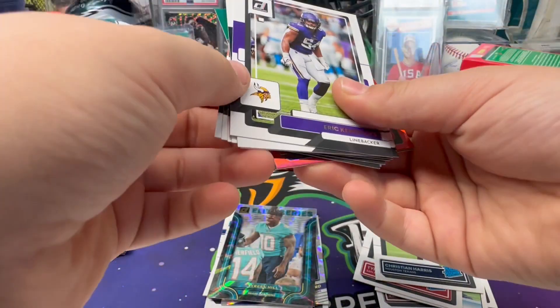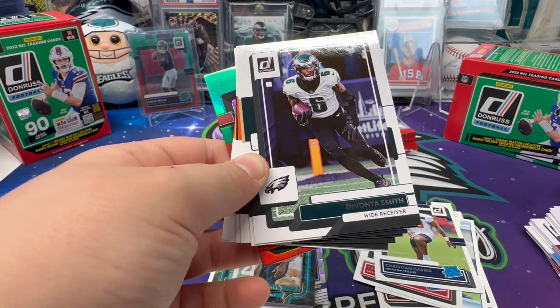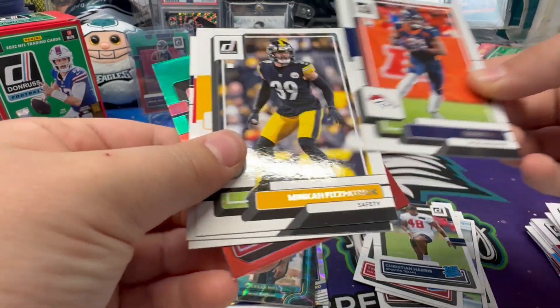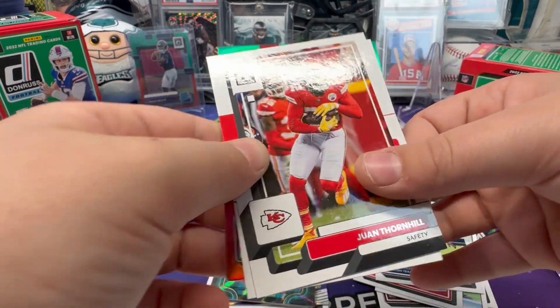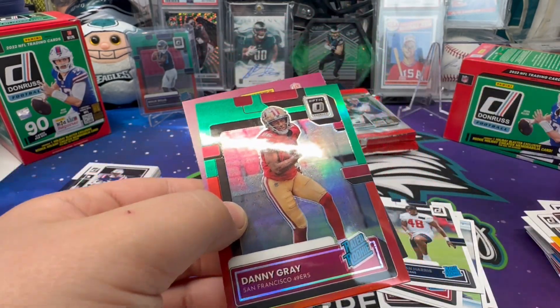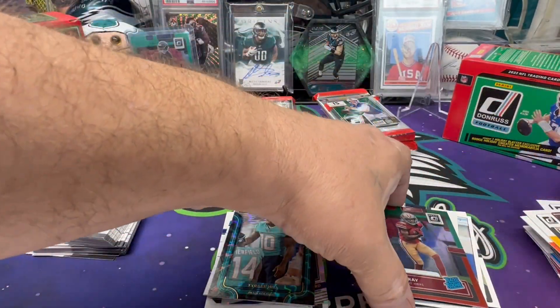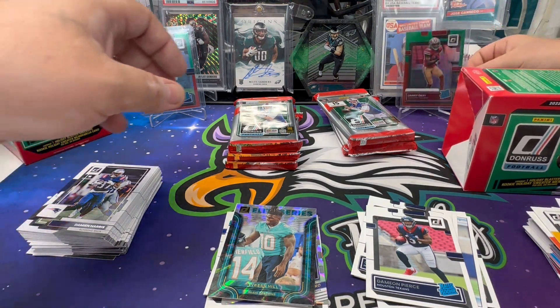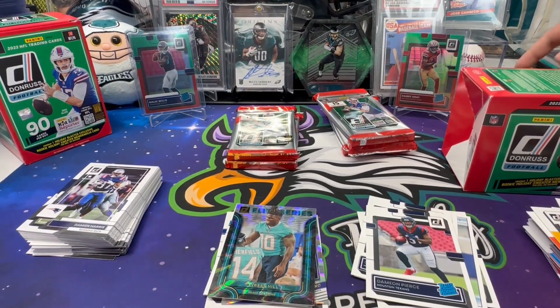Slow down, keep a grip on it. Okay, next card should be your rookies — Pierce and then Danny Gray. Not really who we're looking for, but I'll sleeve it real quick. We'll sleeve and top-load these because they're still the optic red-greens, they're still cool. Are you going to put that on your stand back there? Oh, if we get good holiday ones, will we replace them?